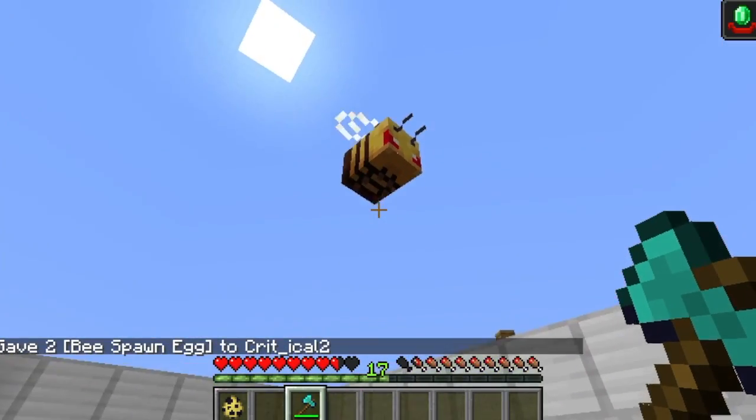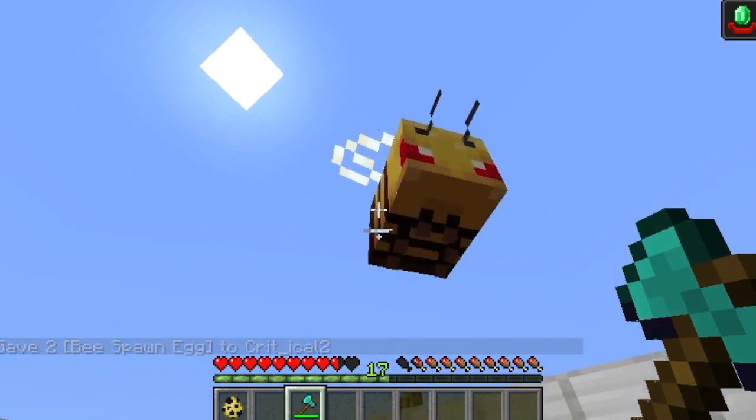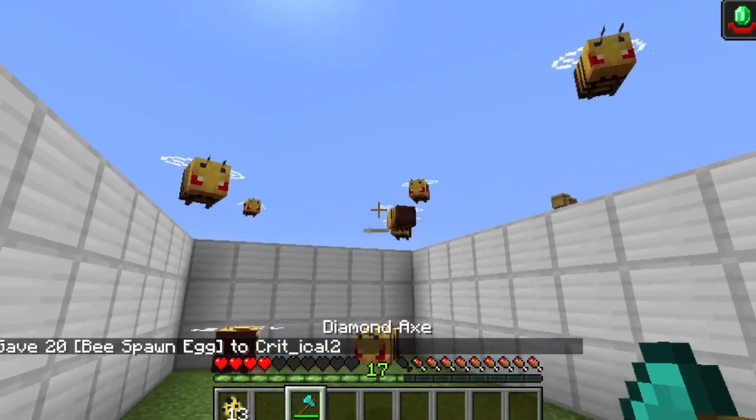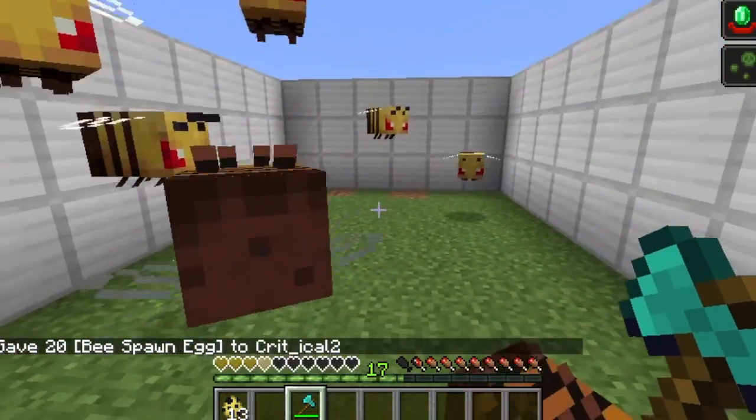When you attack a bee, the bee will give you about three and a half points of damage. But with the whole swarm, you might as well pray for your life.